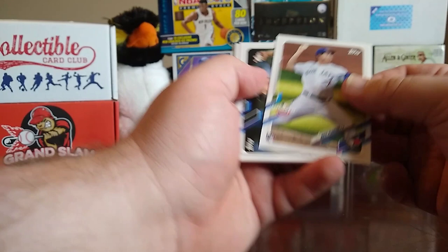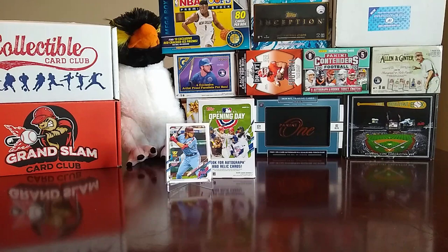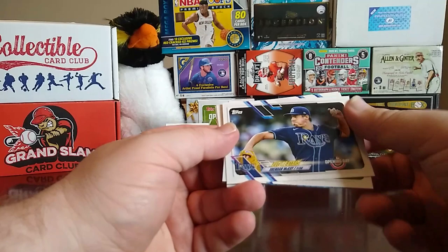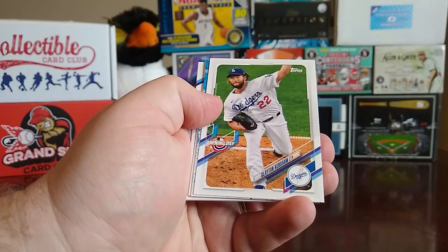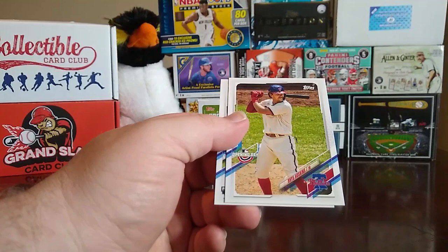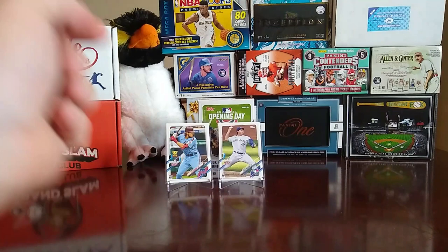Now we have a not-bad Nate Pearson rookie — we'll go ahead and sleeve that one up and put it up there. Nice little Nate Pearson. Then we have a Future Stars Brandon McKay, a Clayton Kershaw, an Outstanding Opening Day of Bryce Harper — nice little insert. We have a Carlos Correa, Rhys Hoskins, and a rookie of Tyler Stevenson.